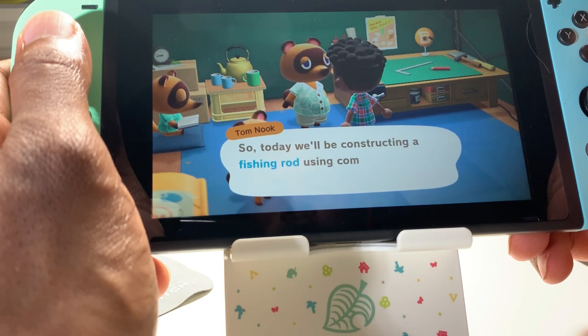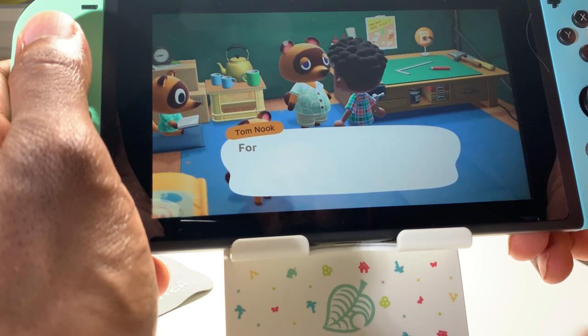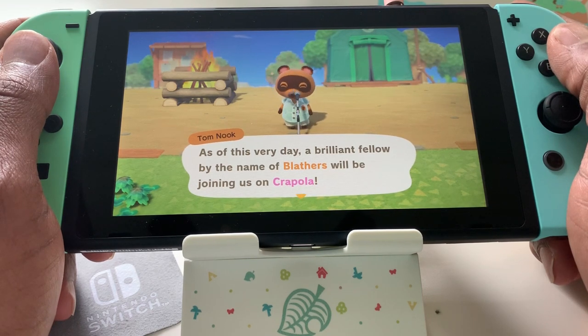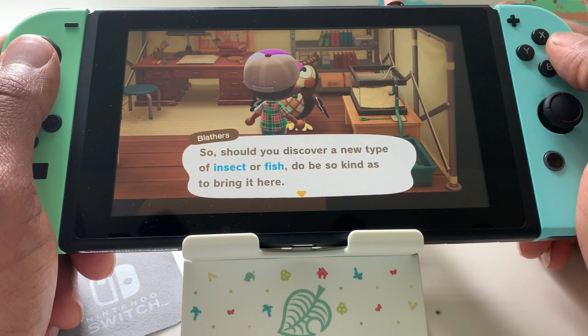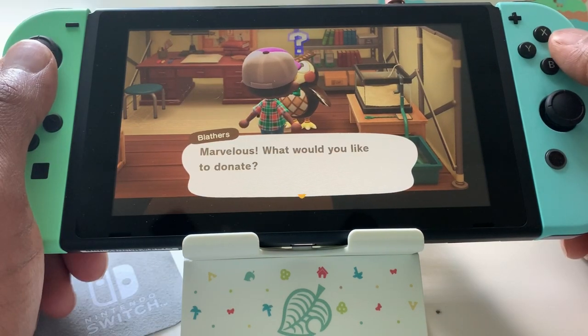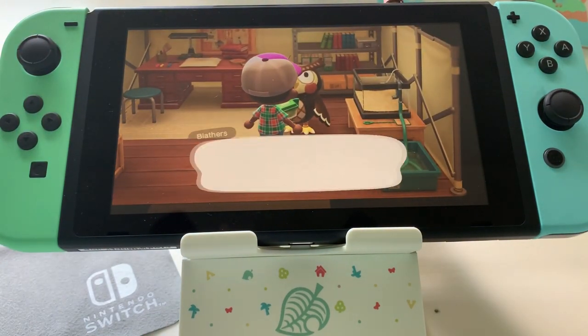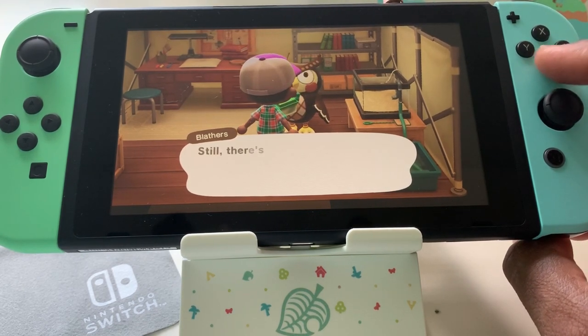The next day, you're going to spend most of your time gathering resources to sell and donate. Start your day off by talking to Tom Nook and see if there are any tasks for you. On day two, he will mention a character named Blathers, who is a museum curator and has just moved to the island. He's going to ask you to bring him some things that he can exhibit in his museum, like fish, bugs, and fossils. So before you sell anything, make sure that Blathers doesn't need it for his museum. Most beginners make the mistake of selling items that are meant to complete tasks, and that will slow down your advancing in the game.